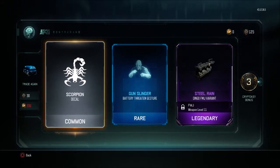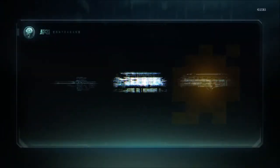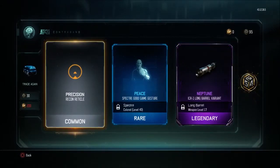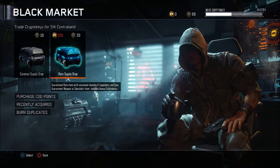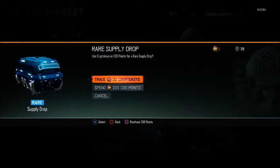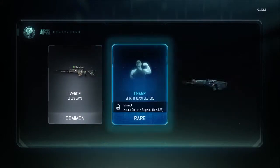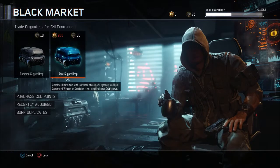Scorpion, Gunslinger, Steel Rain. So we got more, couple more open. Oh, Neptune. Nothing too interesting here guys so far. I mean we got a few interesting weapons but nothing too good. Camo, another champ something. Nothing too good.